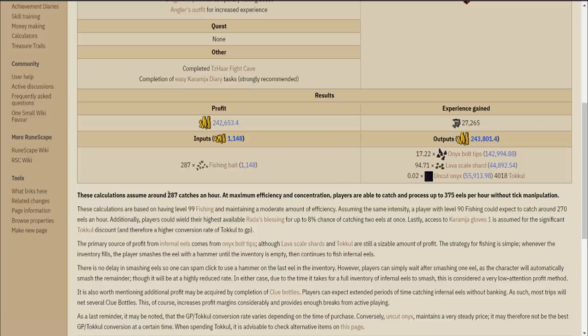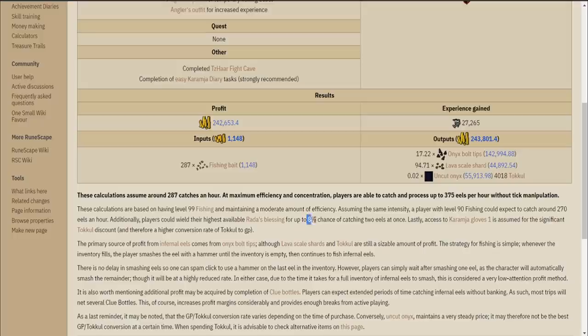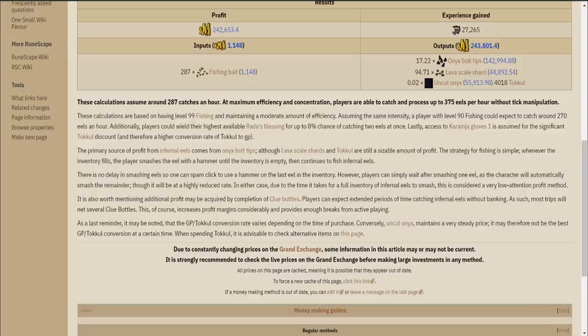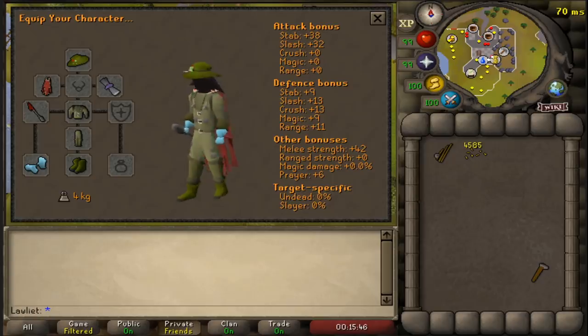Now, it is important to note that for this moneymaker, you will be needing at least 80 fishing, but 99 is recommended because the higher your fishing level, the more eels you can catch. You will also be needing an oily fishing rod, some fishing bait, a hammer, ice gloves, and it'll be very helpful to have the Rod of Blessing 4 for that 8% chance of getting double fish, even though you don't get double XP for it.